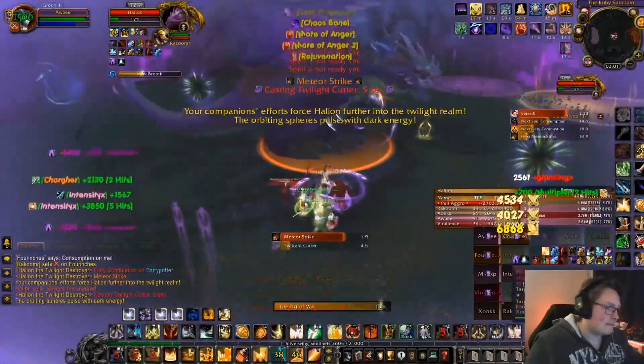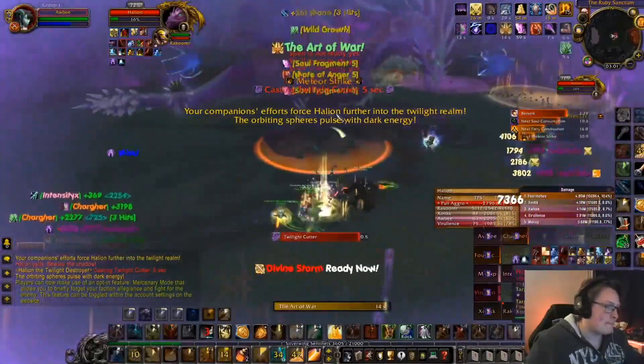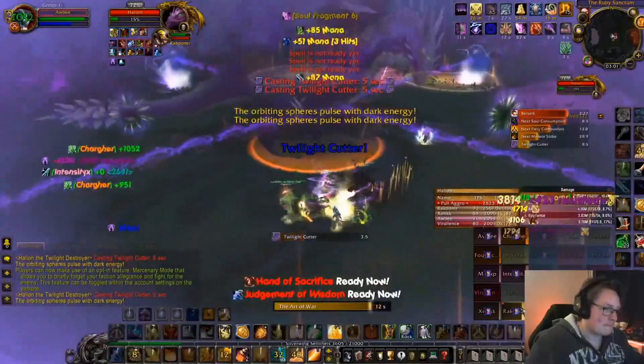Keep in mind that you're going to want about 700 to 800 Agility with full raid buffs on. This includes Blessing of Kings, Gift of the Wild from a Druid, Strength of Earth Totem from an Enhancement Shaman, or Horn of Winter from a Death Knight.